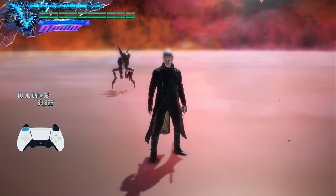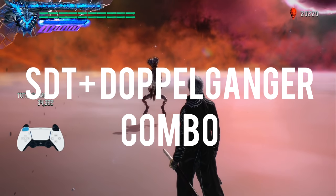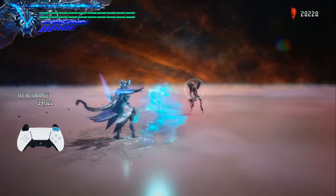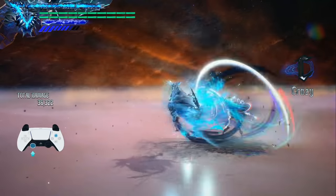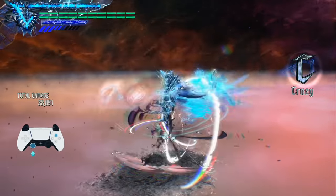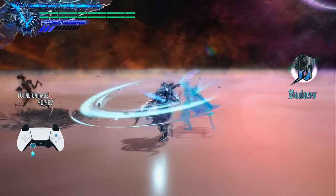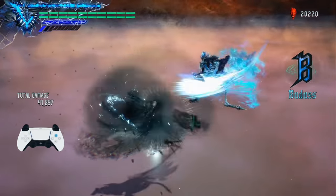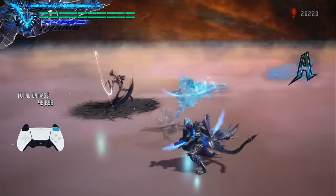Another note: if you couple the Judgment Cut system with the Sin Devil Trigger and the Doppelganger, you'll absolutely destroy whatever enemies you come across. In my Legendary Dark Knight playthrough, we destroyed bosses by simply popping SDT and Doppelganger at the same time and going to town with a bunch of just-timed Judgment Cuts. The move is literally broken and overpowered, which seems to fit Virgil since he's broken in every game he's in — and the mechanic does reward players who dive in and learn good timing.